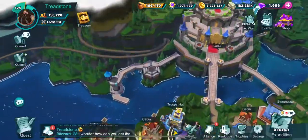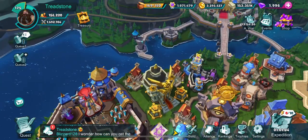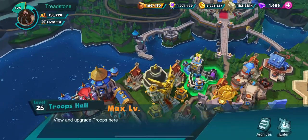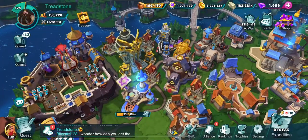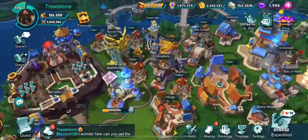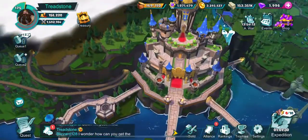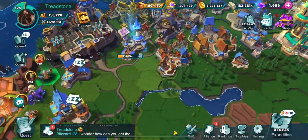I always start by getting my castle upgraded, and then I would actually spend the 200 diamonds and have the second builder going for the troop hall at the same time. Then I would only let it run for five days — if it would take longer than five days to upgrade the rest of the buildings, I would just let it run out until after my castle was done. Just do one building at a time that way.